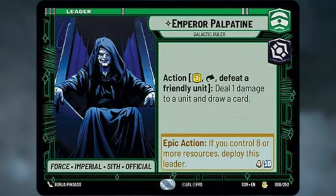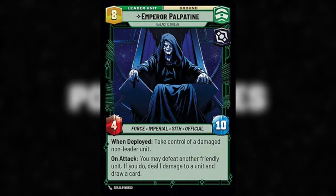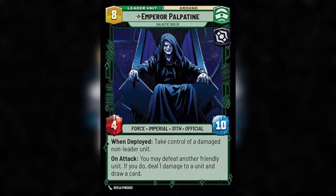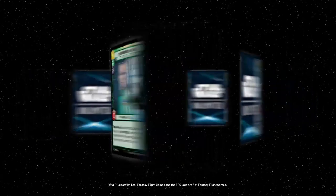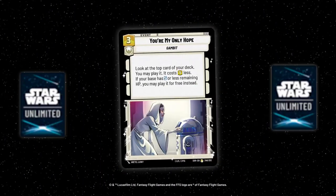And then we come to Palpatine. He's obviously been built as a control leader — he comes down the latest of all the leaders in the game on turn 7. His stats and his unit ability are extremely powerful, but making use of them requires getting to the late game, surviving that long, and being able to bring him in as a unit. For those reasons, Palpatine has been a bit of a tier 2 leader — he sees fringe play, but he's been kept in check by some really strong aggro decks and probably most of all by Boba Fett.